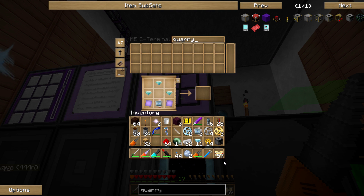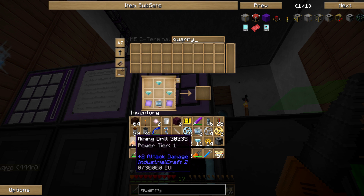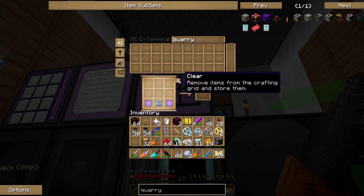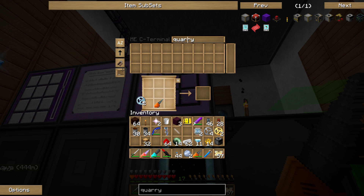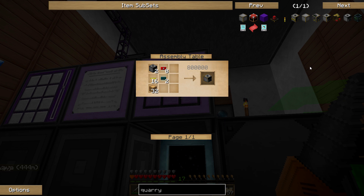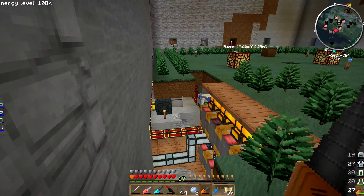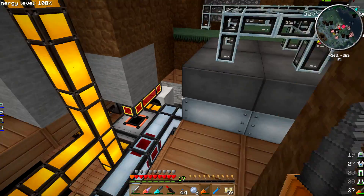Oh look, I do have it. I wasn't sure I was going to have the power for that. Alright, there is my diamond drill, my two diamond gears, three steel gears, advanced circuit — bam, look at that. Two quarries. It takes two quarries to build this thing. So I need eight diamond chipsets, two pulsating chipsets, and 32 yellow pipe wire.